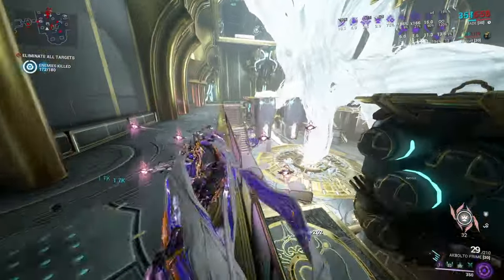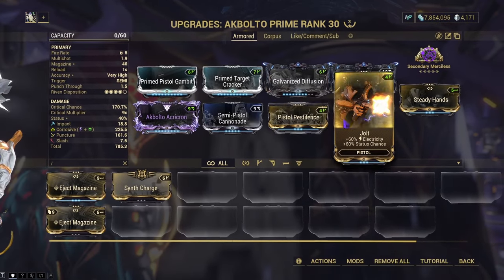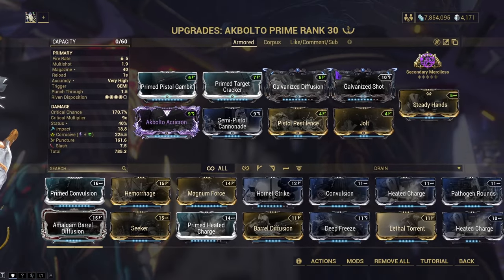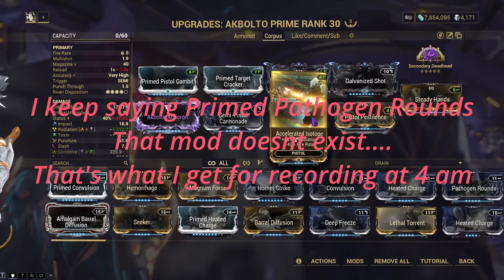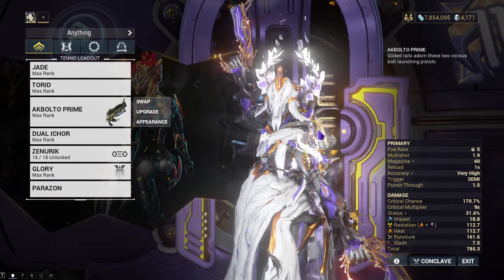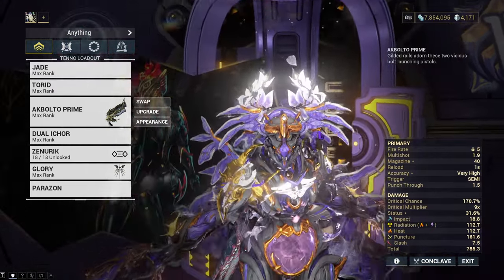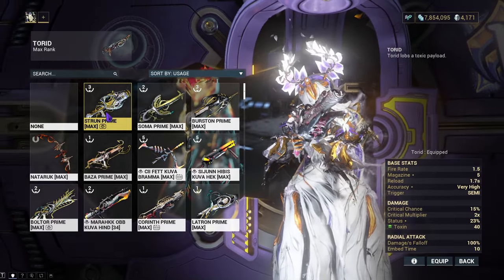I'll head back to my orbiter and give you all my final thoughts and the final build. This is the final build for armored — change one of these to a dash and run things like Prime Convulsion, Prime Heat Charge, or Prime Pathogen Rounds. Change out my Riven for Galvanized Crosshairs. For Corpus, change one to a dash for Prime Pathogen Rounds, maybe Prime Pistol Pestilence, and swap to Lethal Torrent for extra multishot. For the Heat build, run Prime Heat Charge on top of Scorch, and use Cascadia Flare, Deadhead, or Merciless — all three work quite well. Hope you guys have a great rest of your day. Hit that like button, comment, subscribe and hit the bell. We still got to use Semi-Shotgun Cannonade, so I'll see y'all in that one. Peace out.